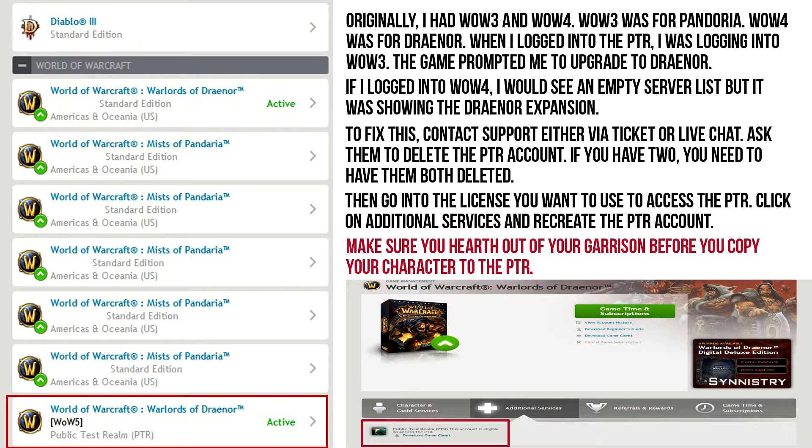What you want to do before you copy your character over is get out of your garrison. Because it's phased, when it's moved over, something goes wrong. Go to any main city hub or something like that. I just went back to Pandaria — Shrine of the Moons, or whatever that is. That's where my hearth was. So I just hearthed there, and then copied my characters over, and it was no problem.